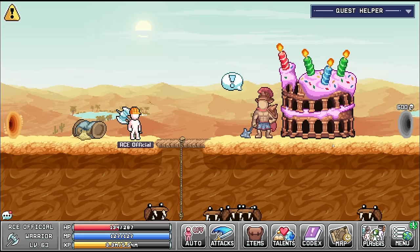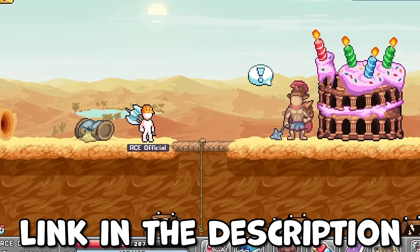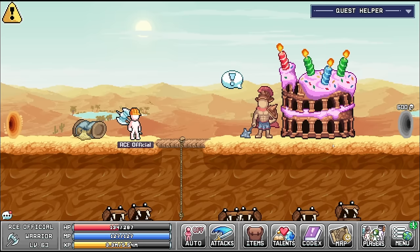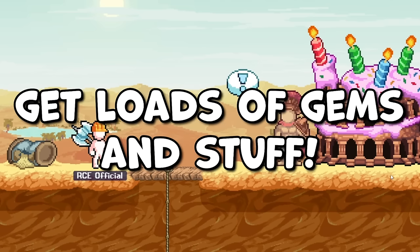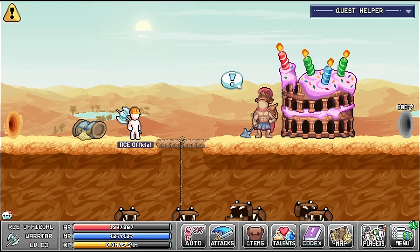So much stuff to see in this new world including a cake. For now guys we're going to leave that there. Thank you so much to the devs for sponsoring - massively appreciate your support of the channel. Remember click the link in the description to check this game out on iOS. If you play on any platform including Steam and Android there's currently a special event on until the 27th of August where you get loads of gems and stuff. Peace, love, and catch you guys next time.